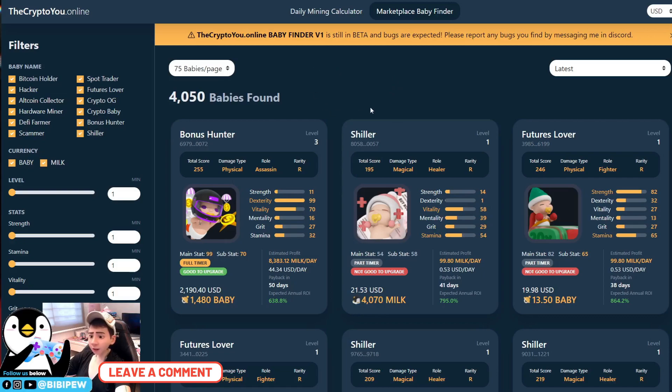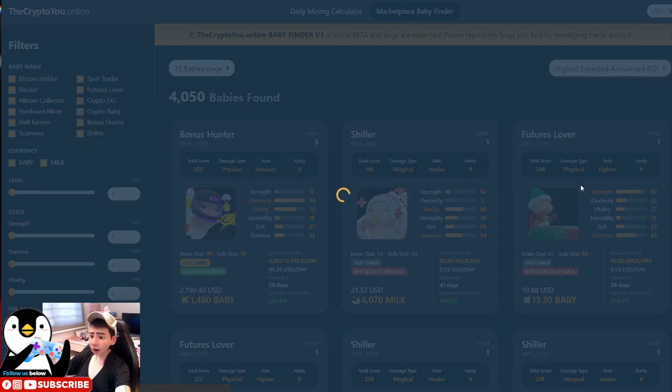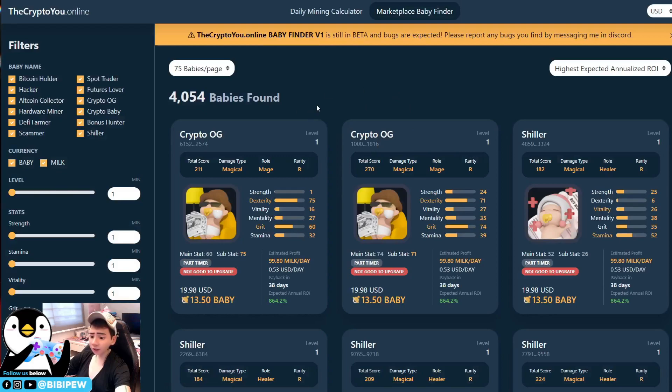If minting does stop, all the babies we are holding currently would become very valuable. Under the Baby Finder, you can sort by: latest listing, lowest price, highest price, lowest total score, highest total score, lowest estimated profit, highest estimated profit, longest payback, and more — such as highest expected annual ROI, which shows the babies where you can recover your investment the fastest.